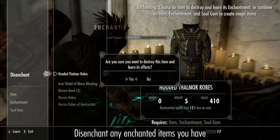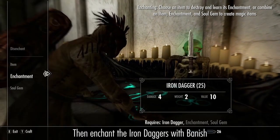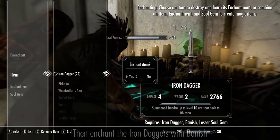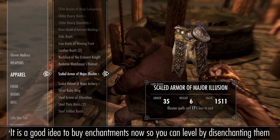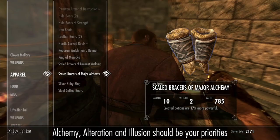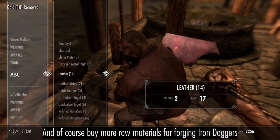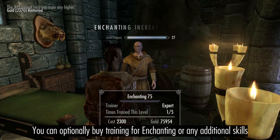Disenchant the few enchanted items you have, then enchant the iron daggers with Banish. You can sell the daggers to buy more soul gems, the enchantments you need for the build, and the materials to forge more daggers. You could also use them to buy training.